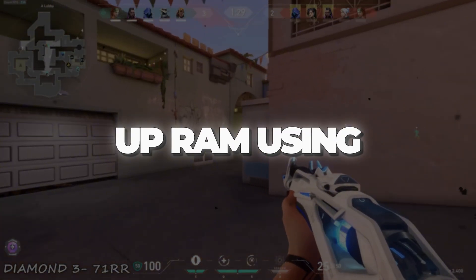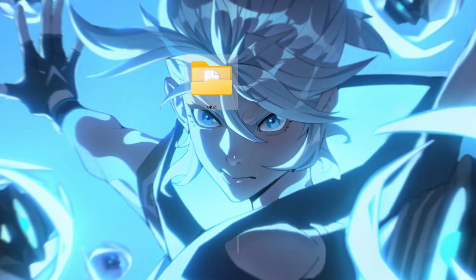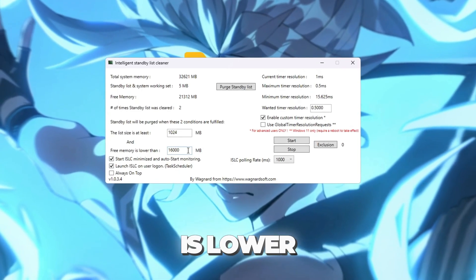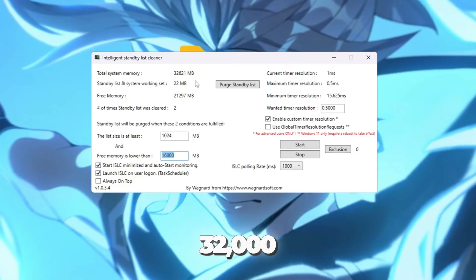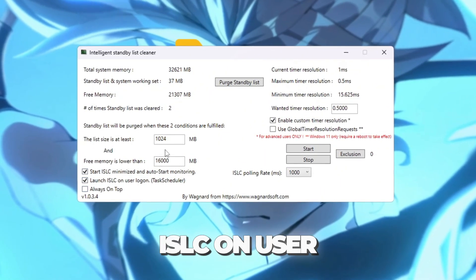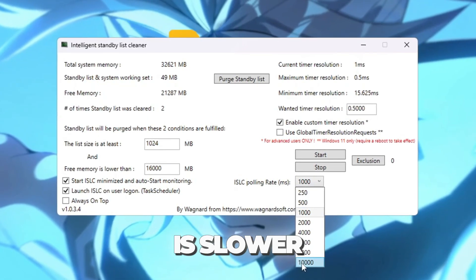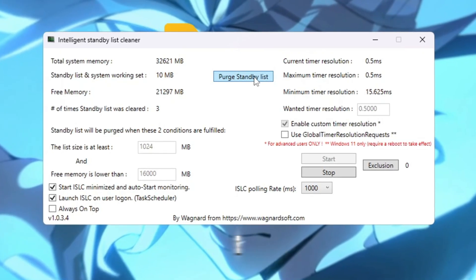Step 6: Free up RAM using ISLC (Intelligent Standby List Cleaner). You can download all the files from my Discord server — links are in the description. Valorant needs a lot of RAM, so we'll use a tool called ISLC to free up unused memory. Open the program and at the top you'll see your total RAM in megabytes. In the field that says 'Free memory is lower than', type half of your total RAM — for example, if you have 16,000 MB type 8,000; if you have 32,000 MB type 16,000. Next, check the boxes for 'Start ISLC Minimized' and 'Launch ISLC on UserLogon' so the tool always runs when your PC starts. On the right side, enable Timer Resolution and set it to 0.5. Set the polling rate to 1,000. Finally, click Stop, then Start, and press Purge Standby List. This clears unused RAM and keeps memory available for Valorant, reducing stutters and making the game run smoother.